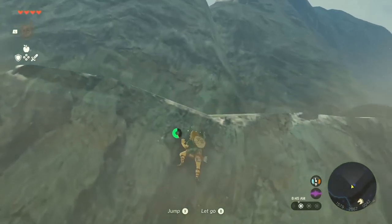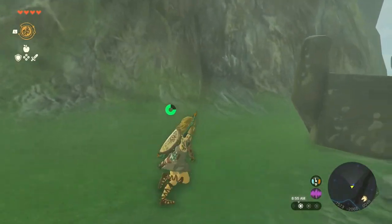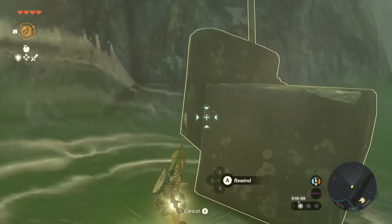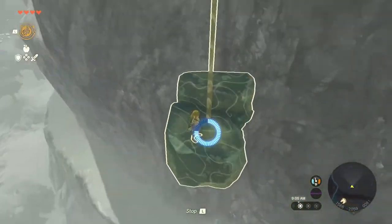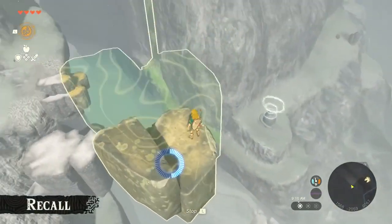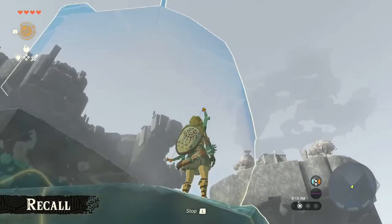We're almost at the spot where the object fell. Let's use one of Link's new abilities on the rock that just fell. Look — it started rising! This power is known as Recall, which rewinds an object's movement. Since I just used Recall on the fallen rock, I can now rise into the sky. We're a lot closer to the Sky Islands.